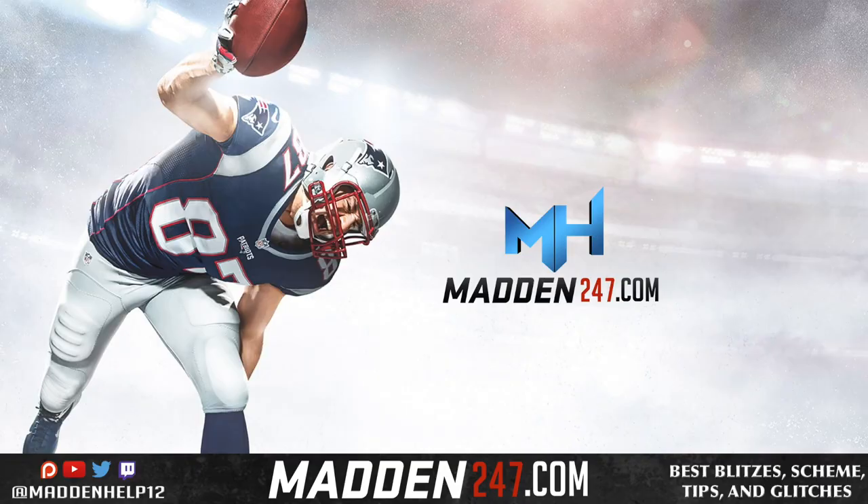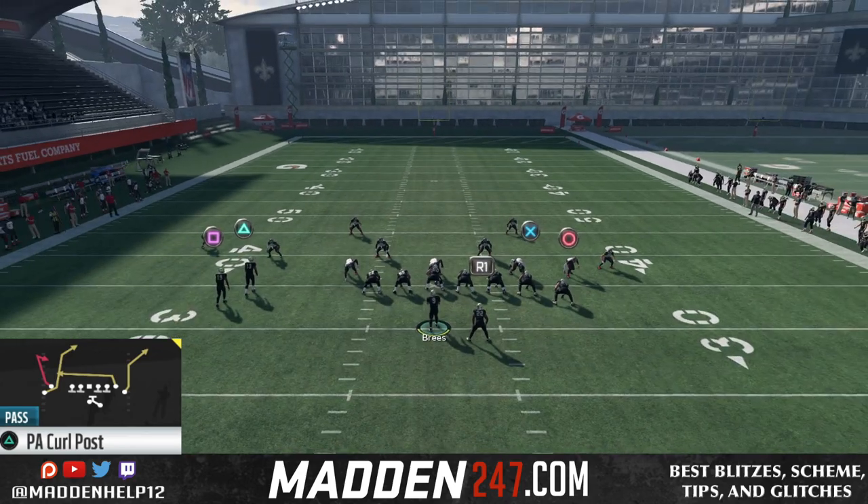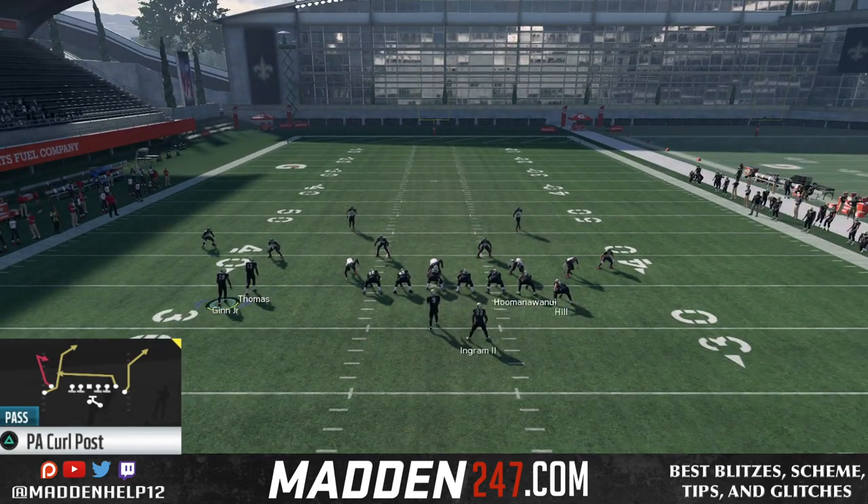What's up guys, we are back today with a money play out of the gun wing stack. The play we're going to be going over is PA Curl Post. There's two ways to run it.